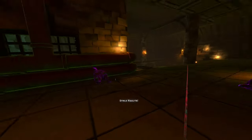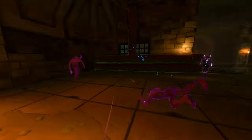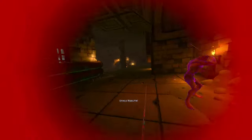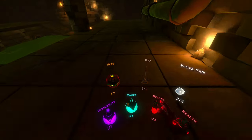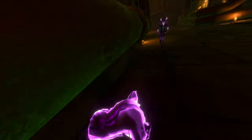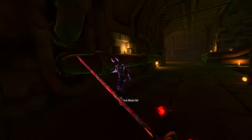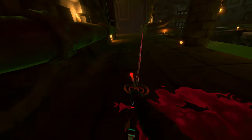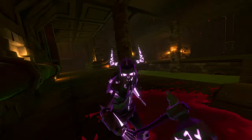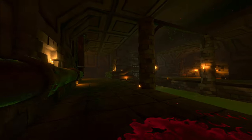I didn't even really look at this sword — I forgot what it has. I think it has Vampire and Attack Power maybe. Can't be up against that wall. Pop a little healing potion. There we go — got the guys.